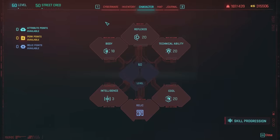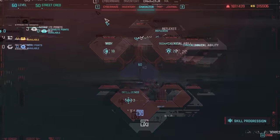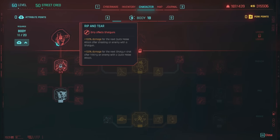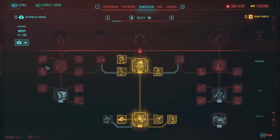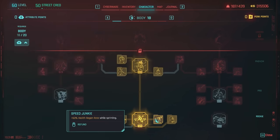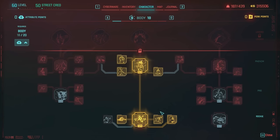Now let's talk about how I distributed my attribute points and general perks for the John Wick build. For Body, I left it at 18 — I'm not going to use Rip and Tear, but at level 15 I can take advantage of the shotgun perks. In the middle column, focused on health regen, you want level 15 to access the perks there. Put on Painkiller with Comeback Kid, Speed Junkie, and Army of One — these are the basic health regen perks.